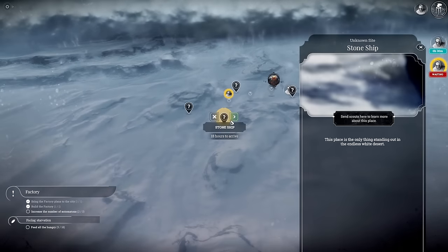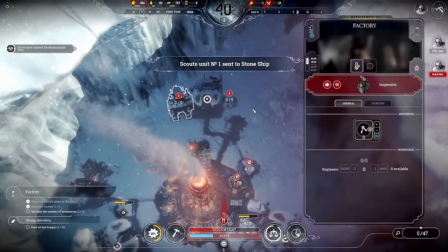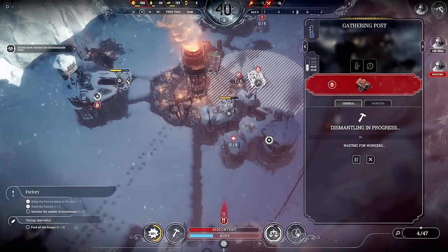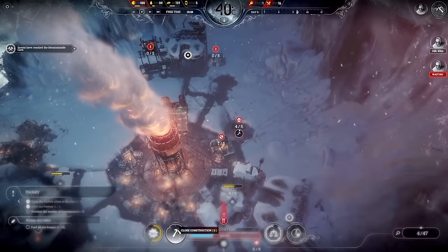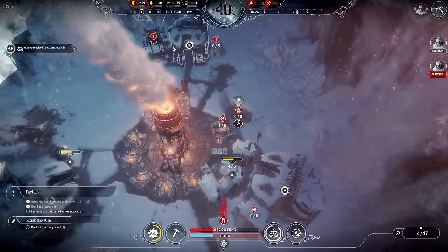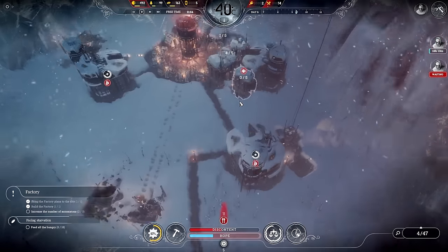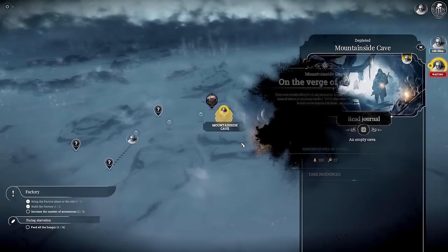Sending scouts to the Stone Ship. I want to think about getting more heaters around because people are going to get sick if they're not warm. Let's get rid of that path for a little more wood. This arc is going to freeze over — that's fine.